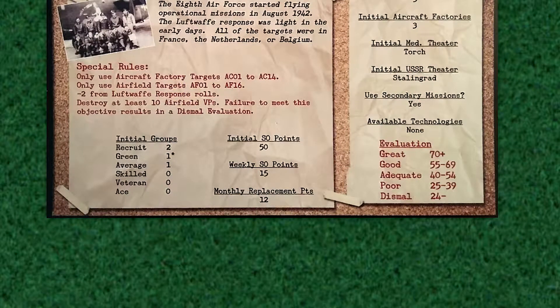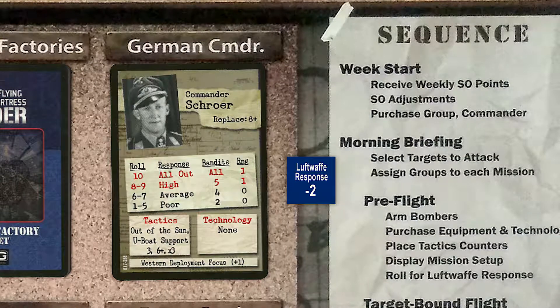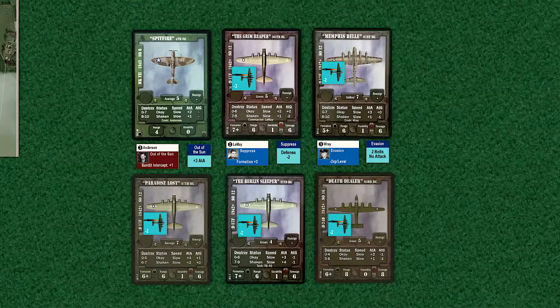Now we check for any German technologies that may be active or about to become active. As this campaign has no technologies — German or otherwise — we skip this part of the monthly phase. German defense commanders can be periodically replaced. We'll roll one die for replacement; for Schroer, if the result is an eight or higher, he will be replaced. We roll a four and Schroer remains in command. Now we check for any group reassignments — if the modified die roll equals or exceeds the reassignment number, the group is transferred out and permanently removed from the game. As none of our groups are of high enough skill, there is no reassignment number present, and they will remain with us for the next month.